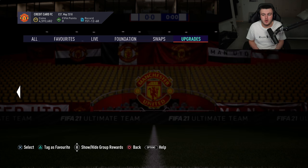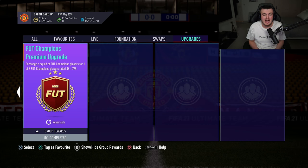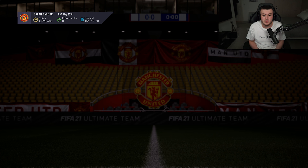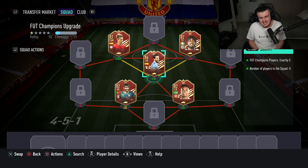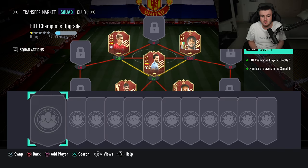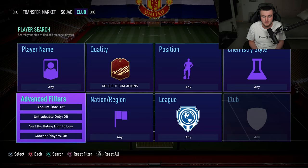The normal one requires five reds for an 83 to 86 rated overall red pack, and the premium one requires 11 red picks, which gives you an 86 plus player pick. We're going to do the 83 to 86 pack today. I've got five reds ready to go in that I don't think are very good. An 86 is not great to put in, but I want to do it anyway. I think the risk is really good because you can get some really good cards here.